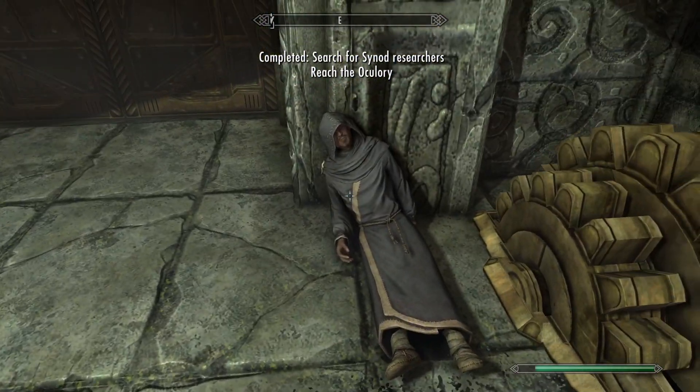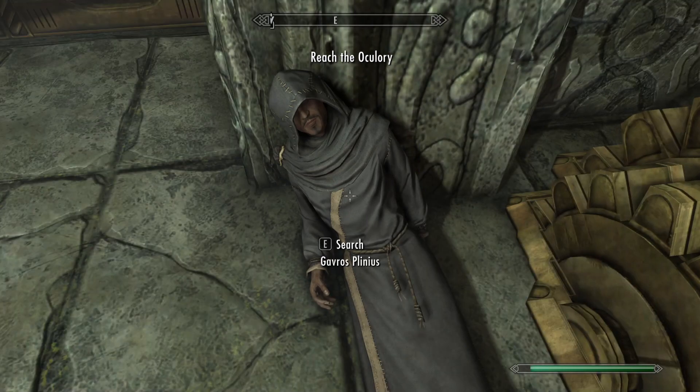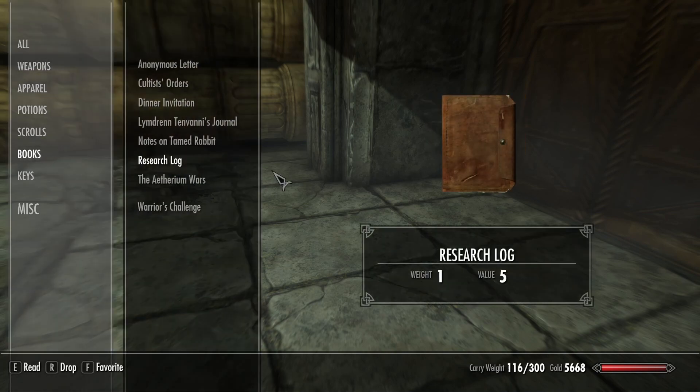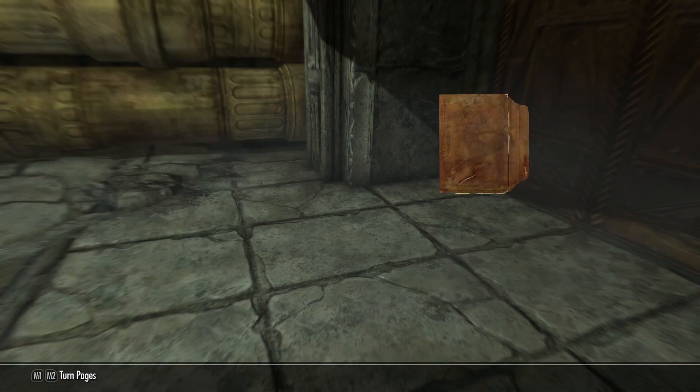What perfect timing — he died right as we walked through the door. How very convenient. We have Mzulft's key and a research log. Let's read that log. I feel like it would have been more realistic to have him already dead, maybe with a scribbled note next to him. I feel like that would have been better, but hey, anyway.